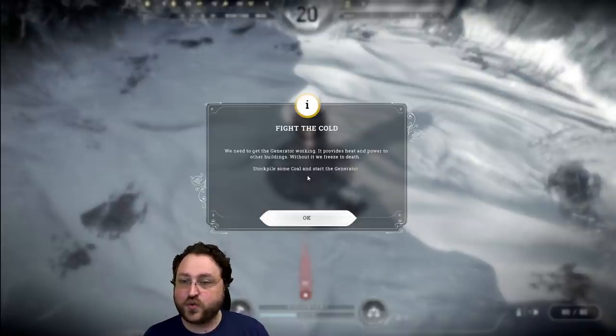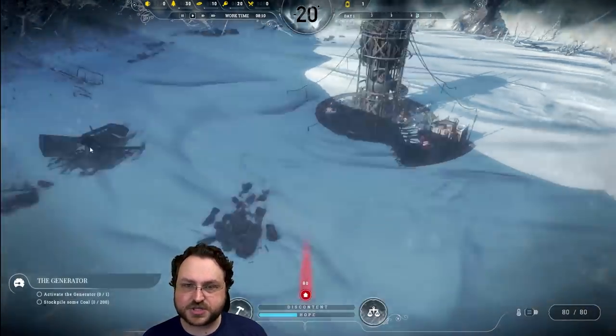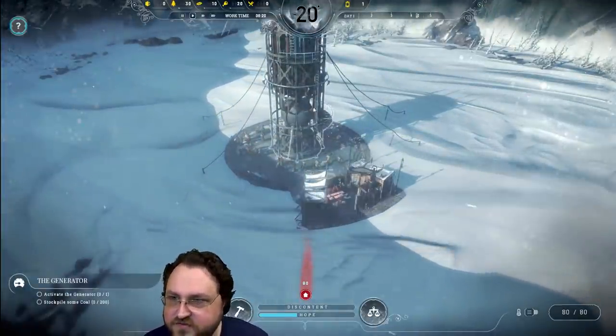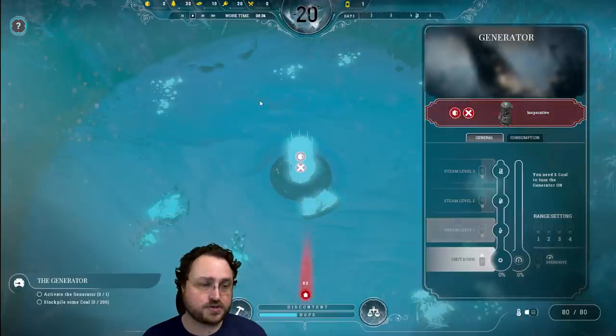Fight the cold! We need to get the generator working — it provides heat and power to the other buildings. Without it, we freeze to death. The tutorial mode is running. Look at the snow, the frost on the edge, people sort of milling around over here. Great design. In the center, we currently have our steam generator. It doesn't have any coal so we can't run it.